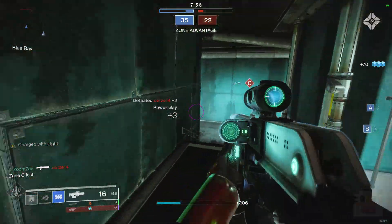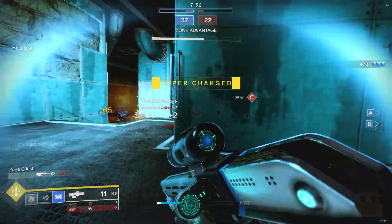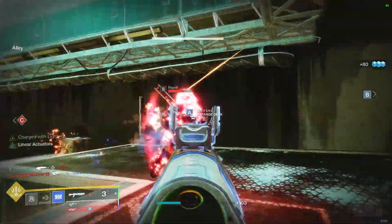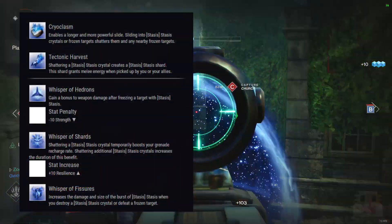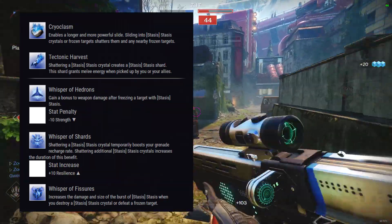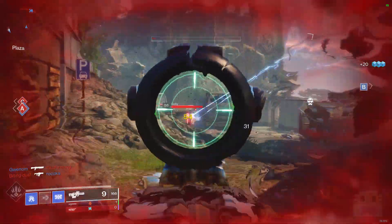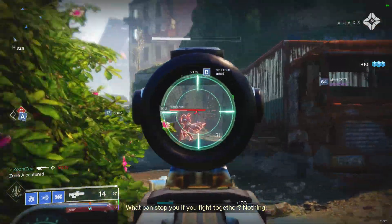Moving on, let's talk about the specs of this build. I'll go in more detail about the certain choices and what certain things do later on in gameplay. For the class and subclass we have the Titan Stasis Behemoth. For the aspects, there are only two: Cryoclasm and Tectonic Harvest. For the fragments, Shards, Hedrons, and Fissures are working very well with this build — I'll talk more about what these do later. The rest is the Glacier Grenade, which is the wall grenade, Shiver Strike, Tower Barricade, and Strafe Flip.